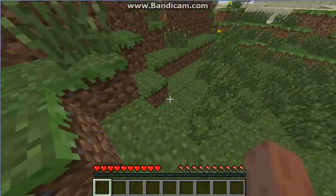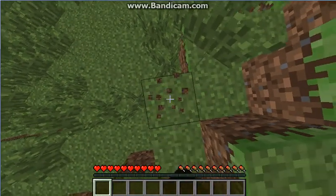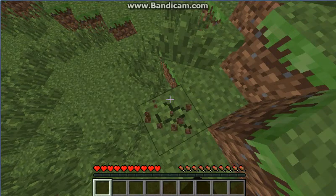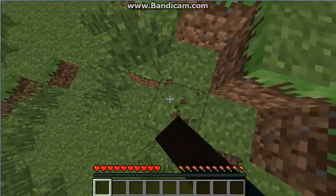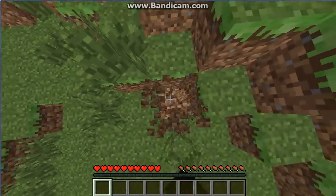You can see the people. And you spawn in a glitched block for some reason. I don't know why, you just do. So destroy the block if you can.